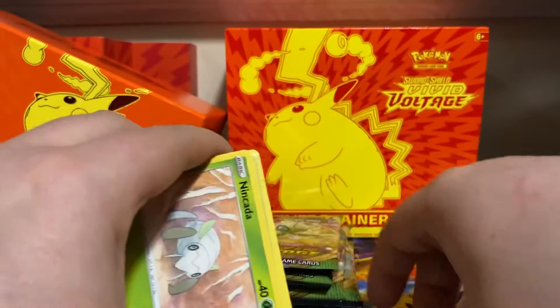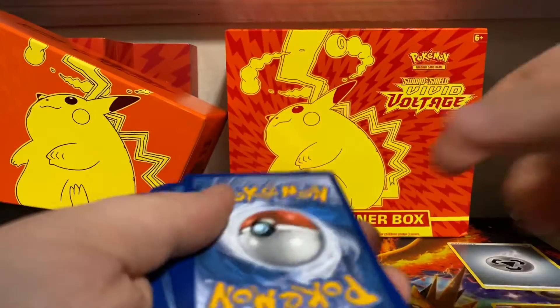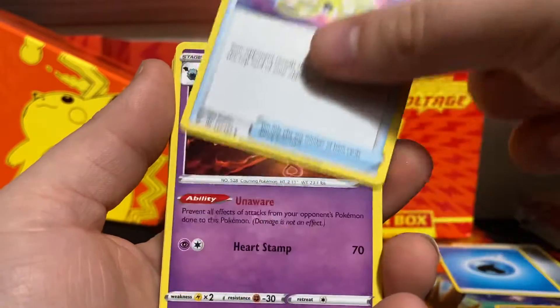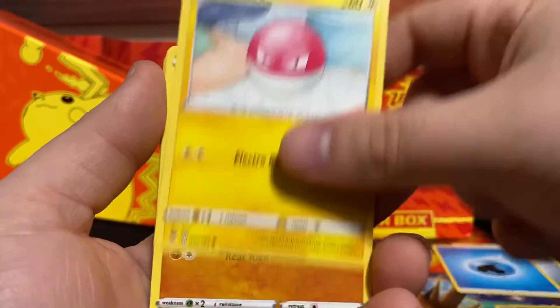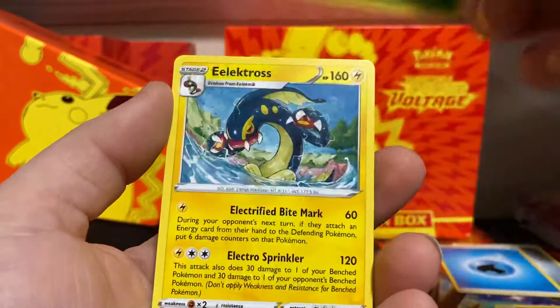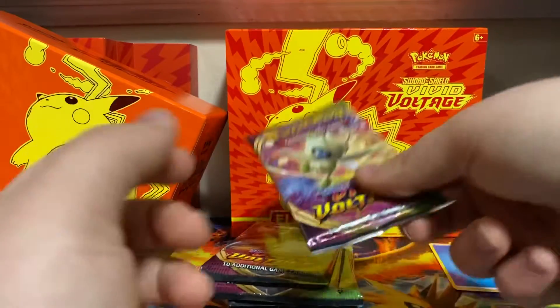Code card. Water Energy, Cramorant, Cramorant, Drone Rotom, Swubat, Ninjask, Voltorb, Rockruff, Wishmur, Trubbish, Dhelmise reverse holo, and Electivire non-holo rare.